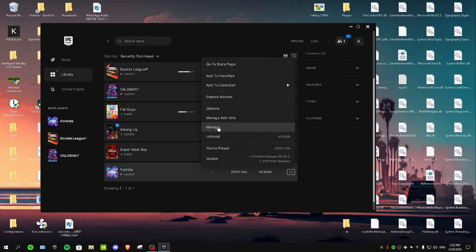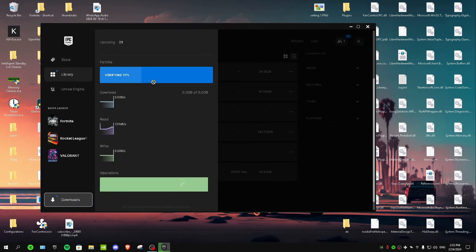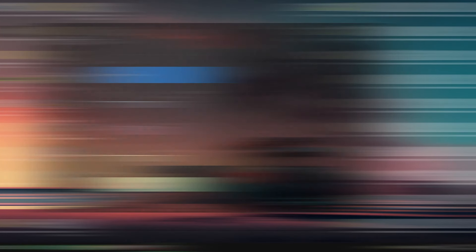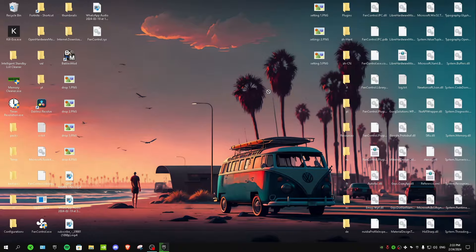After applying those options, click the three dots again on Fortnite, go to Manage, and click Verify to verify your files. Wait about two minutes for it to finish, then launch Fortnite and enjoy your improved FPS. That's it for this video — hope you guys enjoyed it, and see you in the next one.